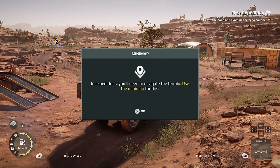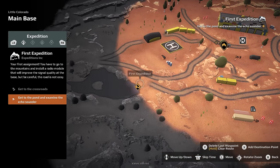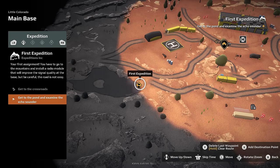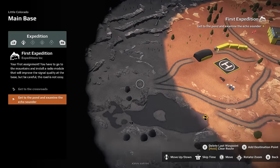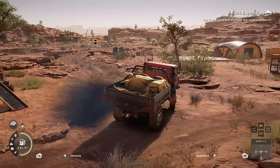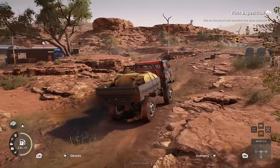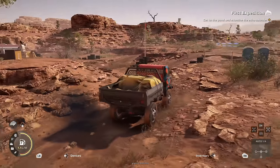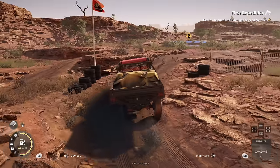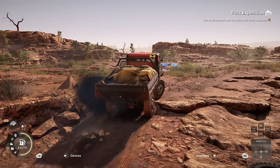In expeditions you'll need to navigate the terrain — use your mini-map. First expedition: get to the pond and examine the echo sounder. So it's like MudRunner and SnowRunner — when you go to these darker areas it reveals the map. I need a name for my truck. I always name my cars — I am that little saddo that names his vehicles. I bet you guys can't guess what my actual car is called in real life. If anyone guesses it in the comments, I will be incredibly surprised.